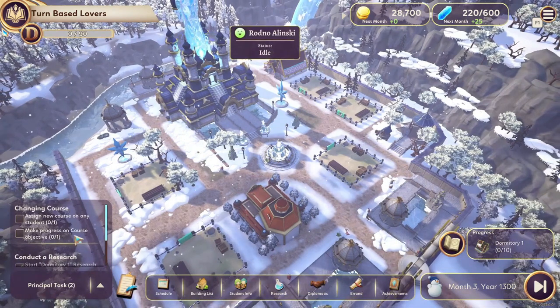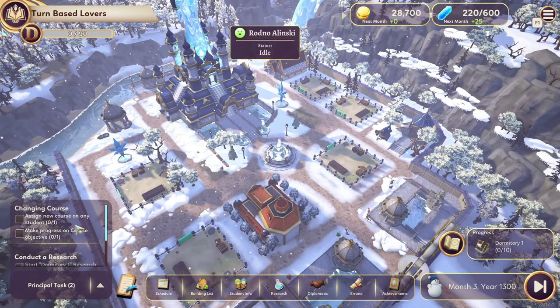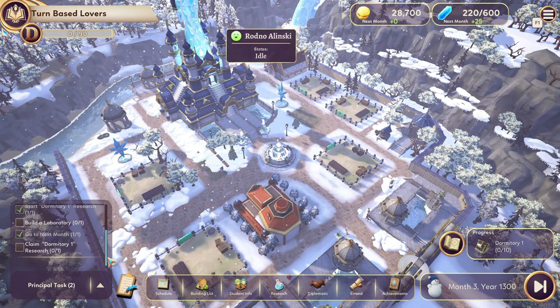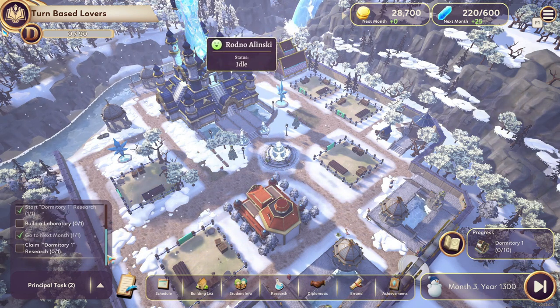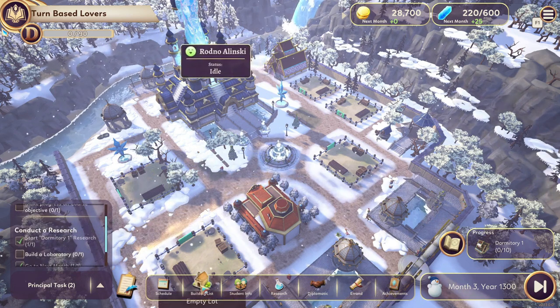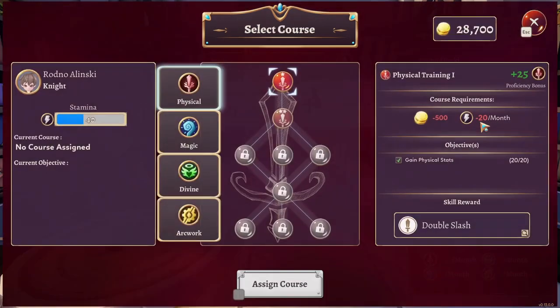The game greets us with a lengthy but direct tutorial, introducing main characters like the lone initial student, Rodno, and the diligent school secretary, Eve. Learning new skills in this game is a unique experience, thanks to the restricted but functional skill trees. The limitation of two skills per character might seem restrictive, but it curiously adds to the strategic gameplay. However, it's worth noting that other main characters primarily serve as narrative drivers rather than adding substantial complexity to your academy development.